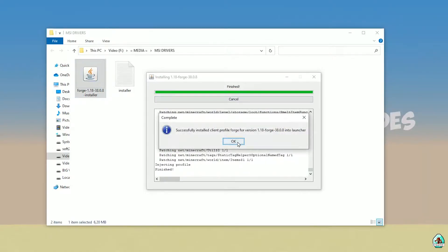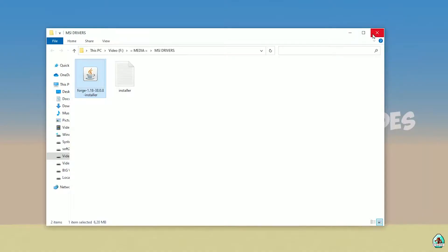If you successfully installed, you will see a completion screen — a blue logo indicating successfully installed. Close this window.